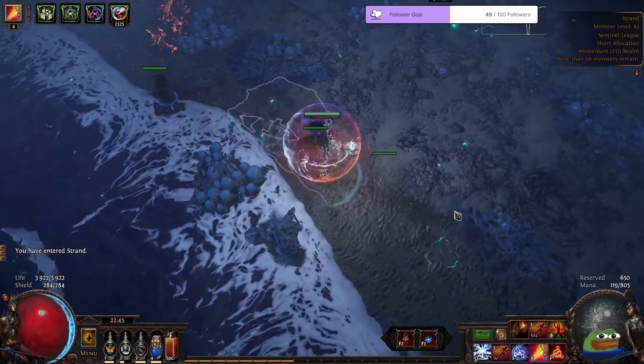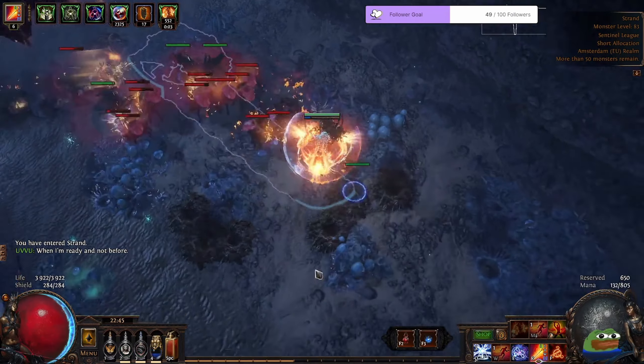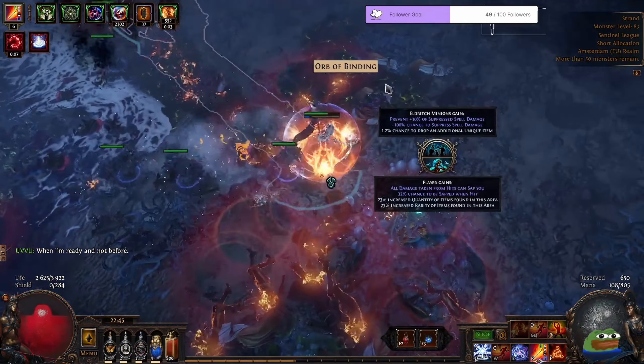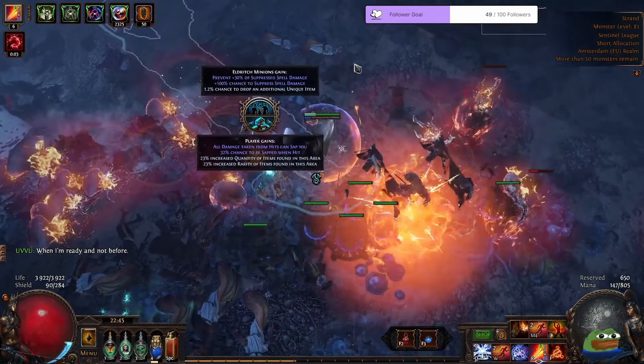Hello. Today I want to do a recap of day 2 and 3 of the Sentinel League. For anyone wondering, I am playing Explosive Ferrobalistas — link to the current build will be in the description. Current budget is around 8 exalts, and at this point it can clear all the content in the game besides some uber bosses.